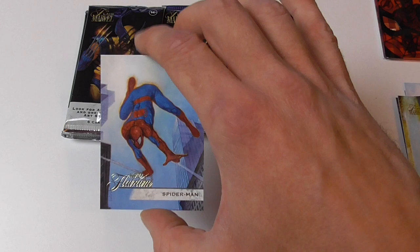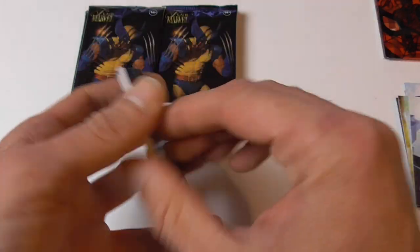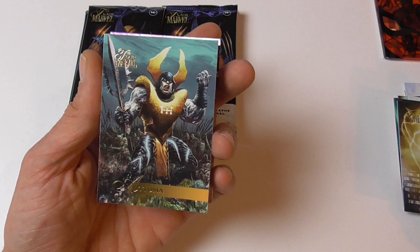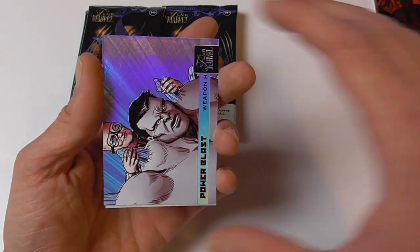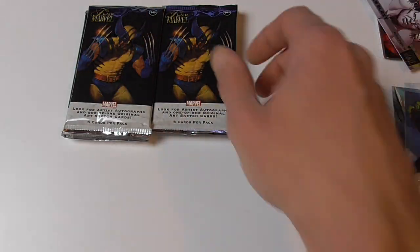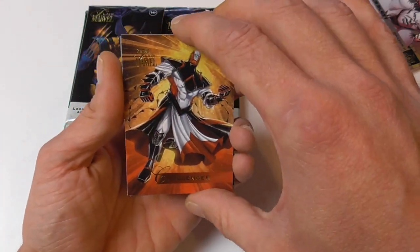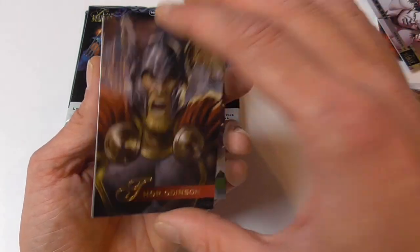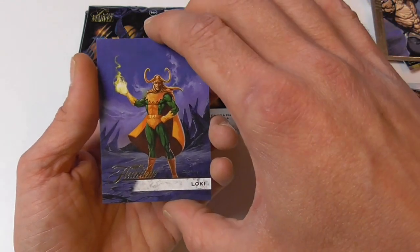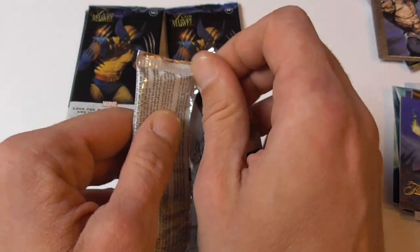Here we have the Flarium card of Spider-Man, which I also pulled in the previous box, so I'm assuming I will have a hard time completing the base set. Here we have Malekith, Spectrum, Dark Beast — exactly the same base cards I pulled from the last box — Atuma, Power Blast Weapon Age, and the Flarium of Drax. Here we have Challenger, Ronan the Accuser, Thor Odinson, The Punisher, a Meta card of Namor, and the Flarium card is Loki. Right off the bat, mostly duplicates on the base set, which is a little bit annoying.